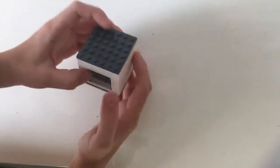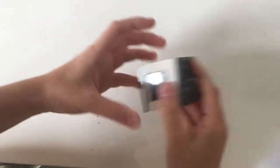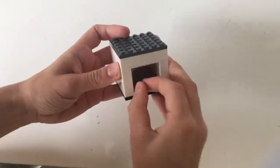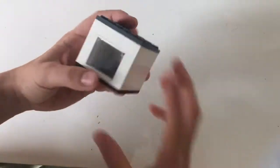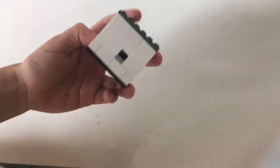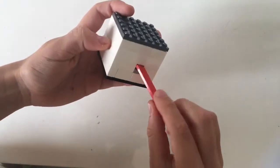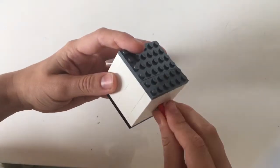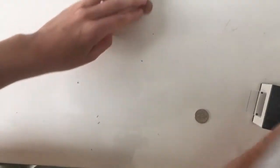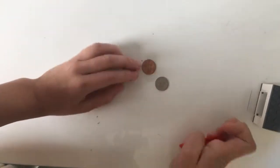No, no, no, no, don't argue. We'll just open the safe and see. We can't smash it, because that won't help, and we can't open the window from outside. We can only open it from inside. So, we need to insert a key, like this, and as you see the window opens and the coins fall out of the safe.